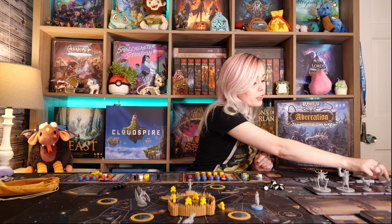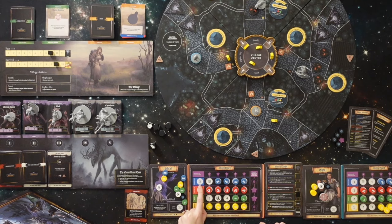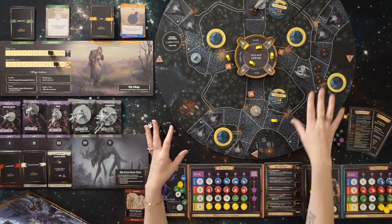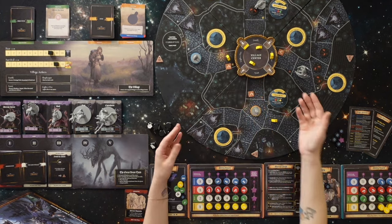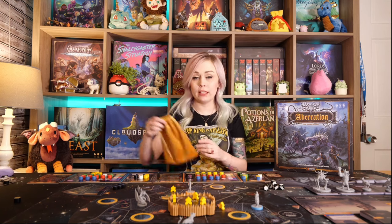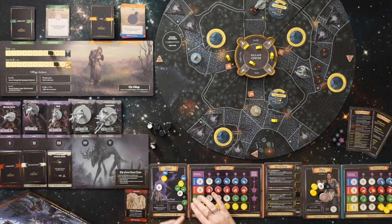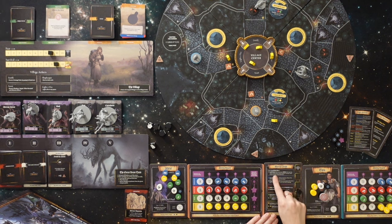Every turn, players draw tokens from their bag up to their intellect level. For this character their intellect level is 3, but for this other character it's 4. This is a round map — only cut off by the camera — and it would have the north arrow up above on this quadrant. Players draw from their bag the number of their intellect and use those colors to activate different abilities. Once used, chips go to your discard, and they don't go back into the bag until all tokens have been pulled out.